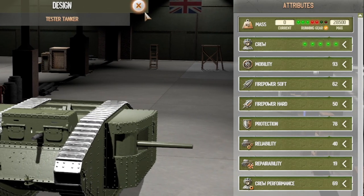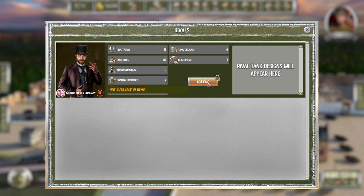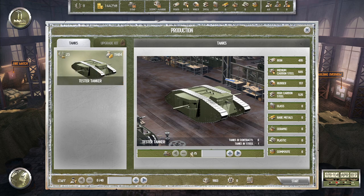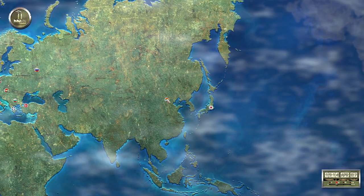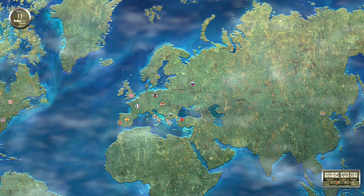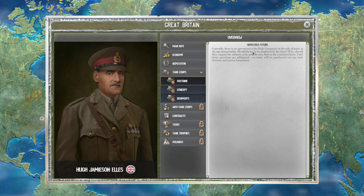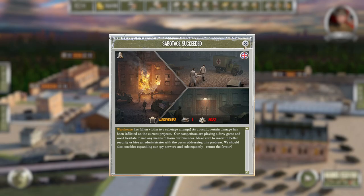There are the stats of our tank now that we've done the trials. The William Foster Company has been established — they're going to be a rival. It's nice to see that we can sabotage them later. Sabotage from other companies is possible as well. Once you start producing your tanks, here's our assembly line — we create a new tank and make a certain number of them, and there's a chance that some won't actually get finished because of sabotage. Oh — sabotage just succeeded. They blew up one of our tanks.